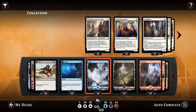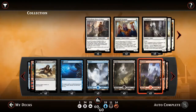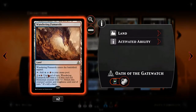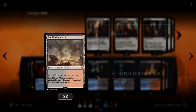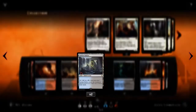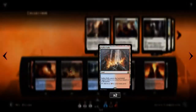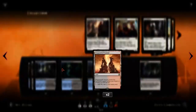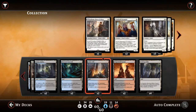For lands: three Island, three Swamp, three Mountain, two Wandering Fumarole, two Smoldering Marsh, two Sunken Hollow, two Drowned Catacomb, two Sulphur Falls, two Dragon Skull Summit, and four Evolving Wilds. That's what we've got in this deck, so we'll play a few games and see what happens.